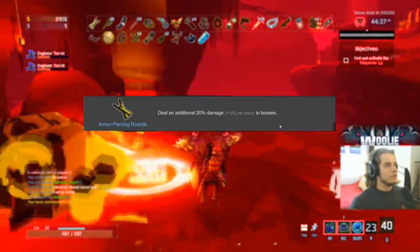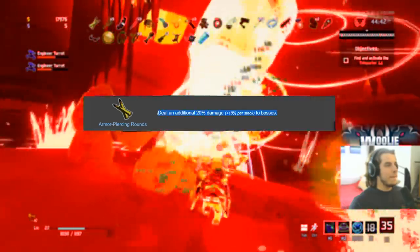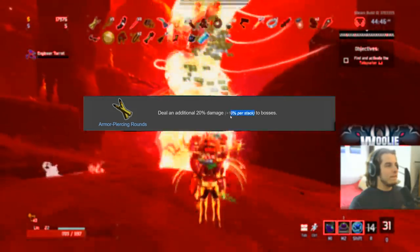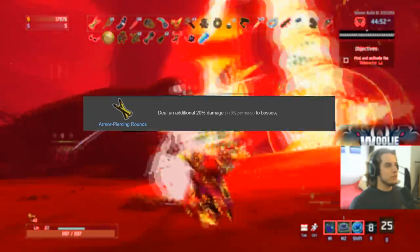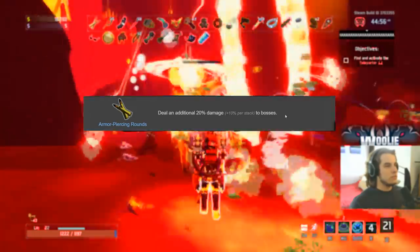Finally for common items, Armor-Piercing Rounds — these things are disgusting. S tier for sure. One of these gives you a 20% more multiplier to boss damage — crazy powerful. You only get 10% per stack, which is why it's an S not an S-plus; once you get five or six you probably don't need more. S tier for sure.